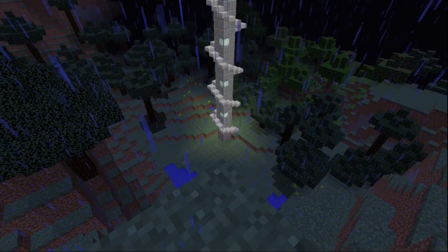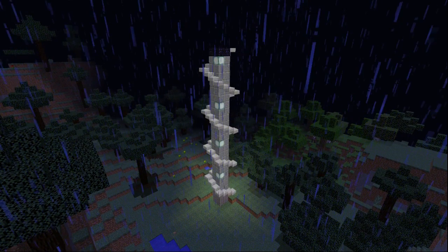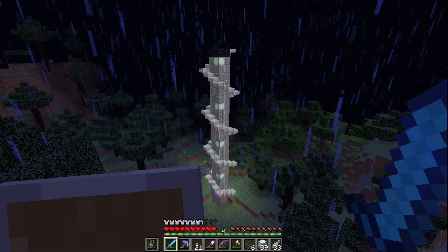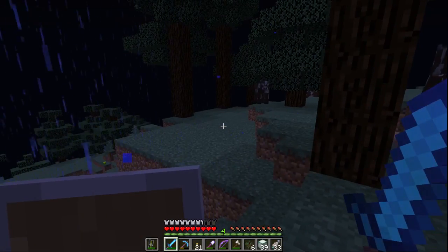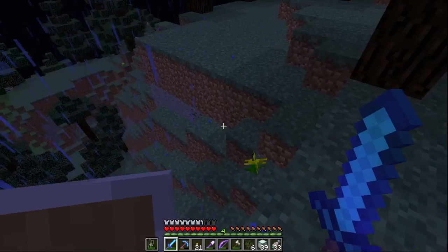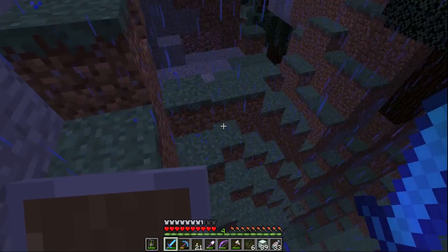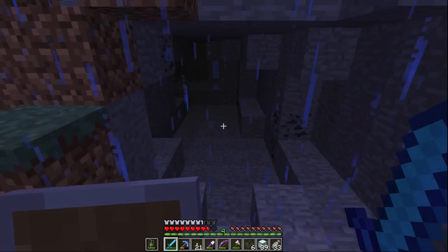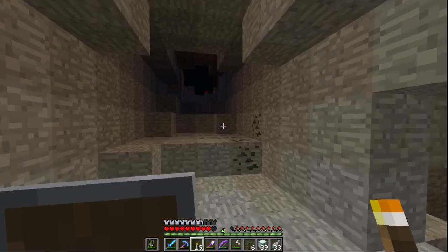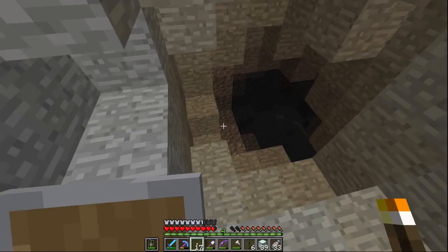Well, I've never really built an origin tower before. But there it is. I finally put those sea lanterns to use that we got from the ocean monument. It's raining and it's nighttime, so I don't like that. I'm going back to base. Although — I found a cool little cave here in this mountain. Let's see what's in here real quick. I like it. This will make a good mountain base at the origin.